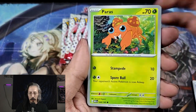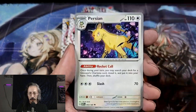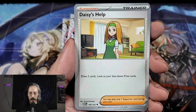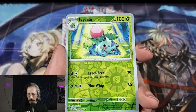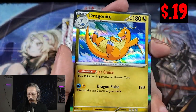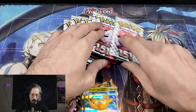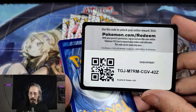Ghastly, Paris, Voltorb, Krabby, Persian, Buck. Our first trainer card — Daisy's Help — Lapras. Ivysaur Reverse Holo, and a Dragonair — definitely one of my favorites, love me some Dragonair. And basic energy.